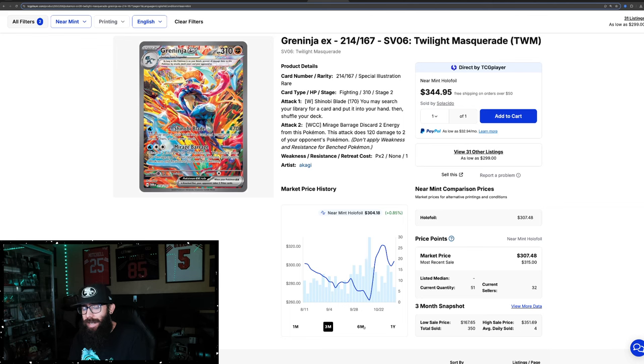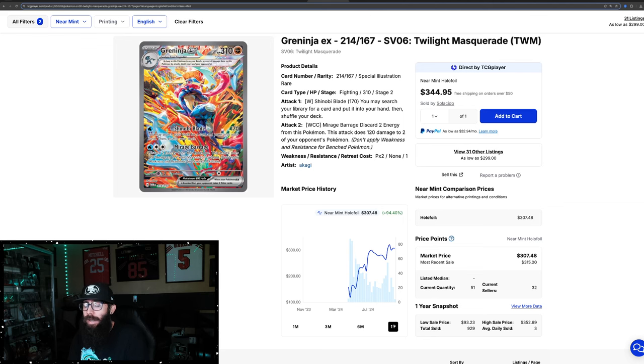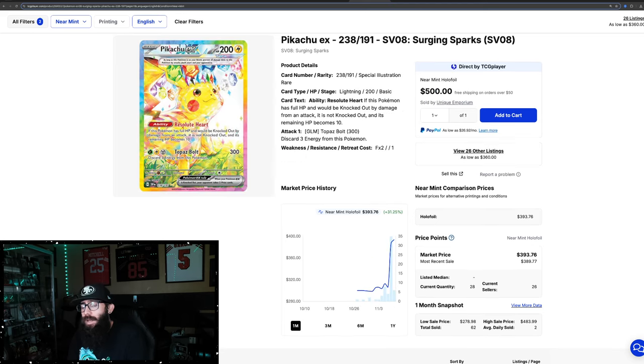If we hop back to the Greninja and zoom out on the one-year chart, you can see the Greninja came out at $150, went down to $118, and then it just shot up and up and up. So it's possible that the Pikachu could continue to climb with the new market and new demand. That is totally possible.